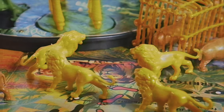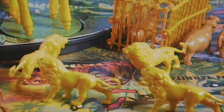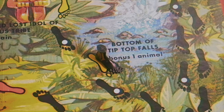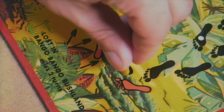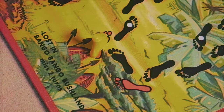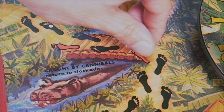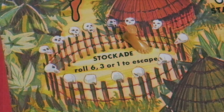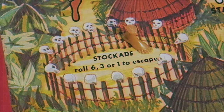It looks amazing and it's obviously hilarious and interesting to look at. There are also certain bonus areas on the board that can give you another turn or even an extra animal for free, which is awesome. But there are also red spots that can screw you over — like losing one or two turns, or even returning an animal, which is really frustrating. There's even a spot with a stockade, almost like going to jail in Monopoly, where you have to roll a six, three, or one to escape. On your third attempt, you escape anyway and advance to the brown foot spot.